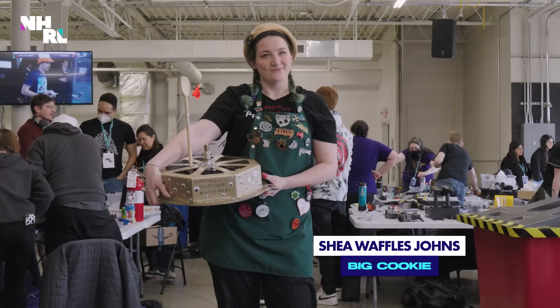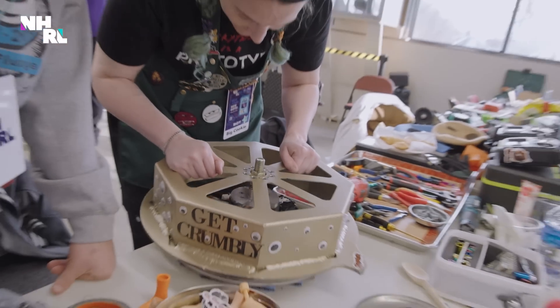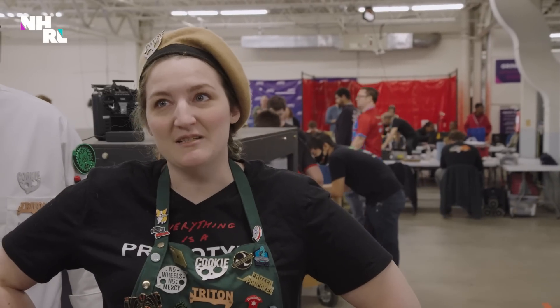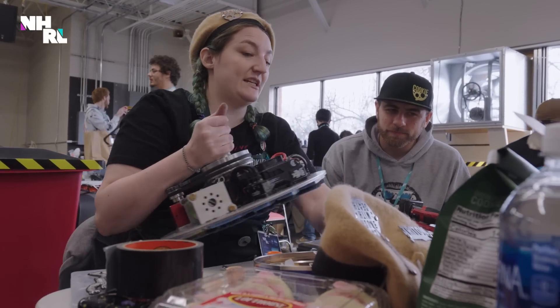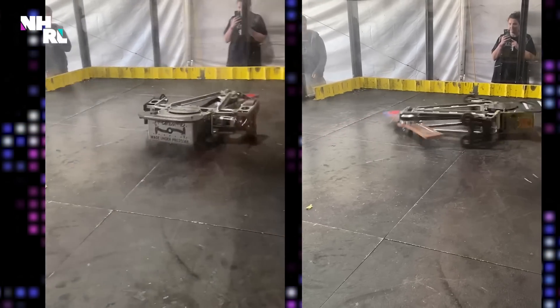My name is Shea Waffles Johns and I am driving Big Cookie today. Big Cookie is a bristlebot shell spinner that uses only the momentum of the weapon to drive. It doesn't have any wheels, it doesn't have any external drive system — it's just the weapon. It uses one-third of a Triton weapon system for a 16-pound shell.